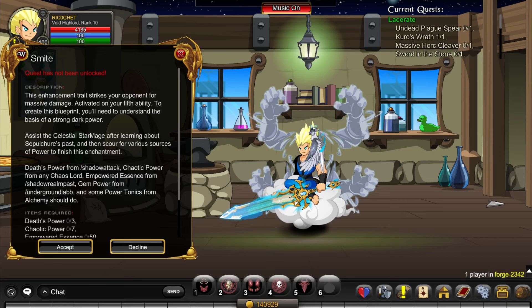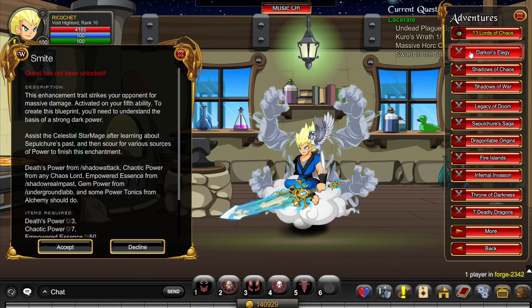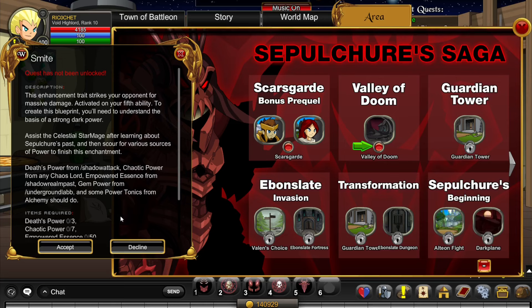Next we're going to unlock the Smite quest. To unlock Smite you need Rank 6 Blacksmithing, Level 60, and completion of the Sepulcher Saga. To do the Sepulcher Saga, click on Adventures and click on Sepulcher Saga. Basically complete all of it and you should be able to unlock the quest.